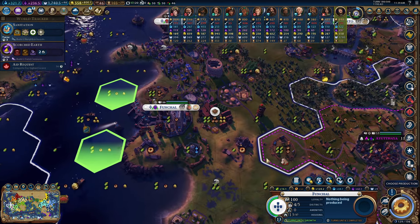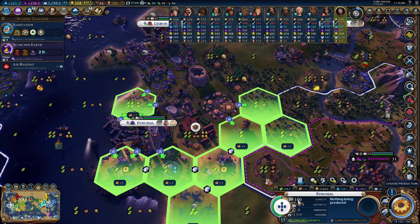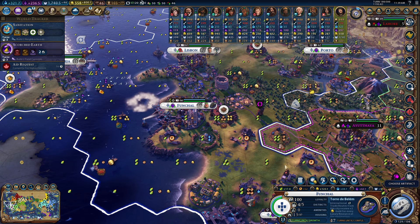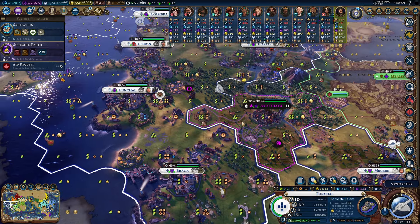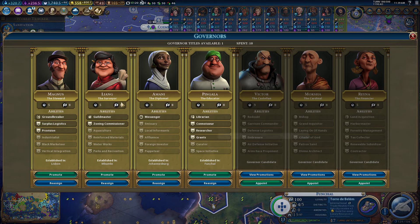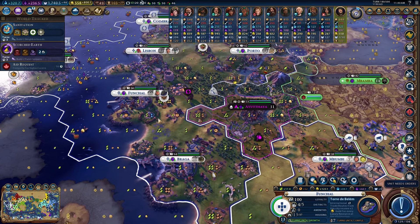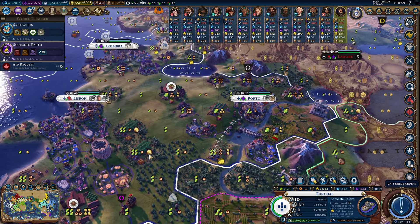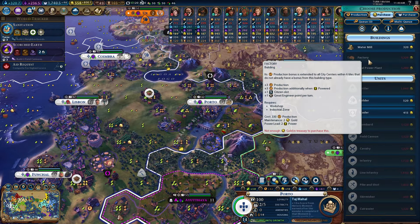The Tour de Bellum would also be another solid world wonder to build, and it's only taking me 17 turns. I don't really need an industrial zone in the city or any other districts, so let's go ahead and do it. We'll take a classical era artifact from Udea. Space Initiative gives 30% production increase to all space program projects in the city — we're going to get that for the future and make sure we get a rocketry district in Porto, because it looks like it's going to have a lot of production with this industrial zone.